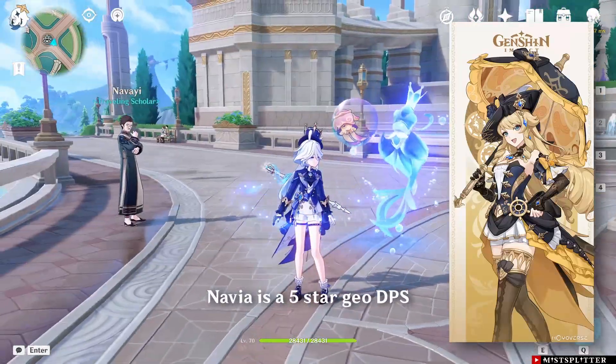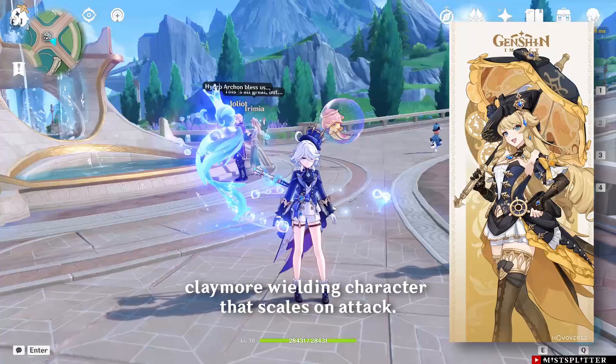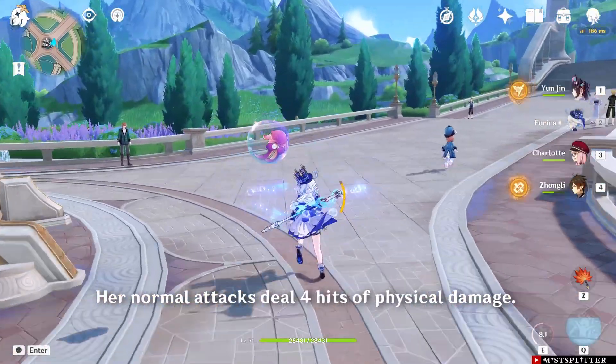Navia is a 5-star Geo DPS, Claymore-wielding character that scales on attack. Her normal attacks deal 4 hits of physical damage.